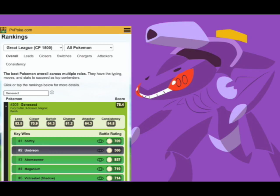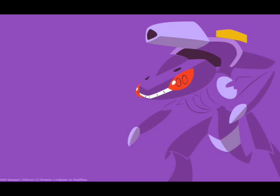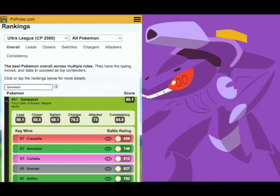If we look over to where you'll actually be able to obtain it through these raids — because of the normal and weather-boosted catches — you will be able to fit it into the Ultra League. In the Ultra League, Genesect is ranked 97th and it will keep going up as we move through the leagues. In the Ultra League it has some key wins against Cresselia, Venusaur, Clefable, Snorlax, and Shiftry, which is a big chunk of the meta.